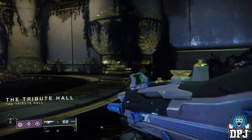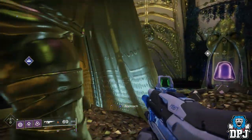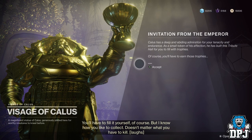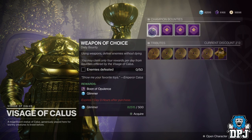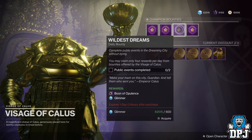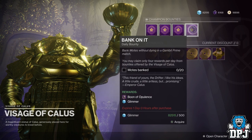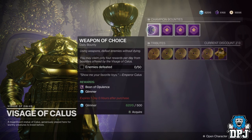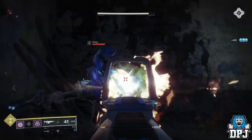Once you are in here, you will notice a statue of Kallus — go ahead and talk to it. His inventory consists of Champion Bounties and Tributes. Firstly, pick up the Champion Bounties. These are daily bounties, so you can do four per day. I went ahead and quickly did the 50 kill one to progress into the Tribute Hall, because you need one Boon of Opulence to continue on with the quest. You will have to complete at least one of these bounties to get into the Tribute Hall.